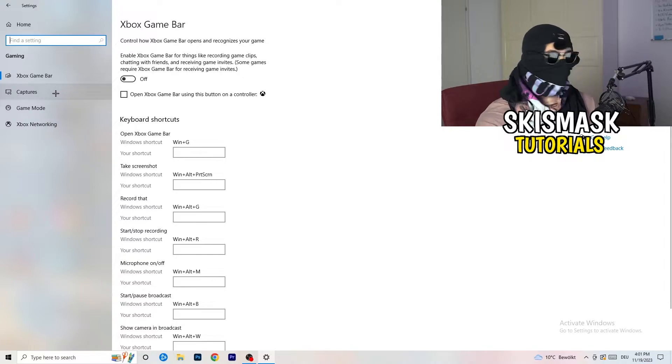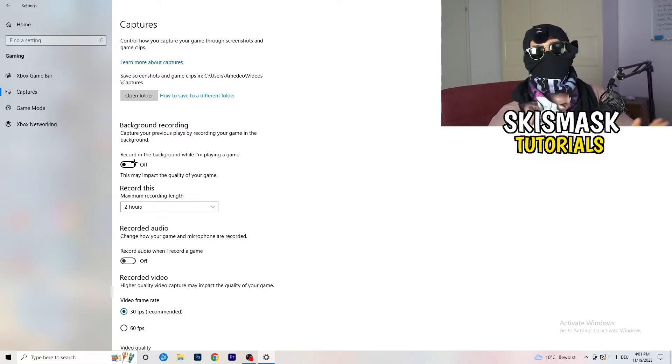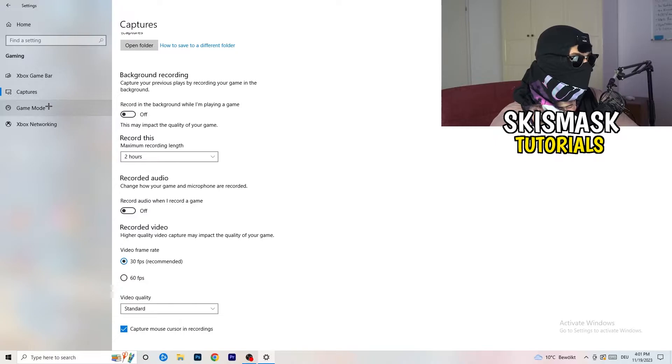Next, go to Captures on the left-hand side. Go to Background Recording and turn off 'Record in the background while I'm playing a game.' If you want to record something, use OBS or Open Broadcaster Studio — it's made for recording games, not Windows. Also, if you do record, set it to 30 minutes max and turn off background audio recording.